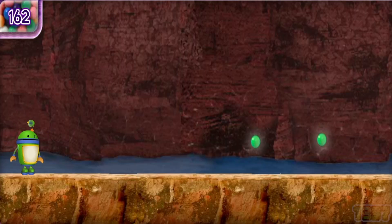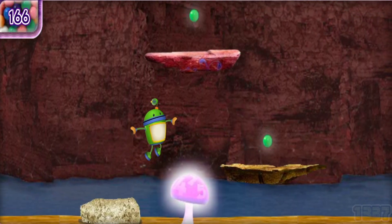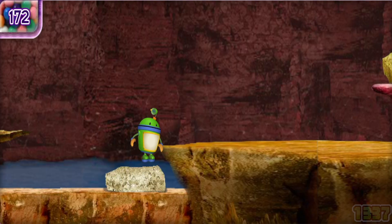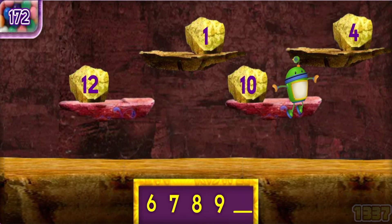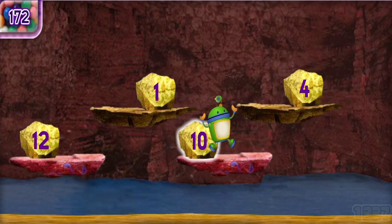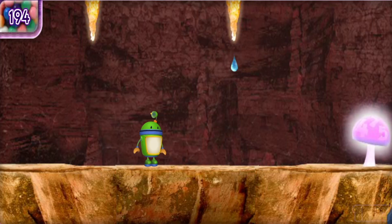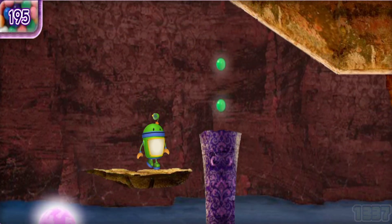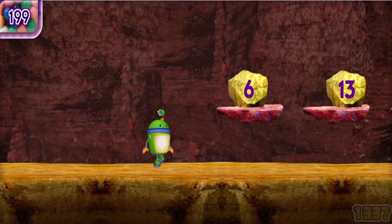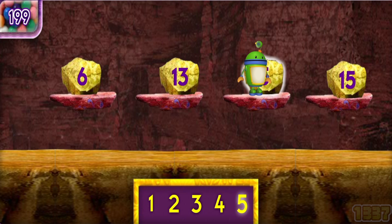Remember to keep collecting gumballs as we go! Let's get moving! If we jump on one of those glowing mushrooms, we... Wahoo! Watch out for slimy toads! Use the arrow keys and space bar to jump over them. Here's the first set of numbers! Move me to the rock with the missing number to continue. Ten! Great counting, Umifriend! Count with me: one, two, three, four... That's it! You found the number five!